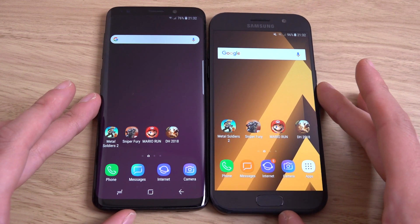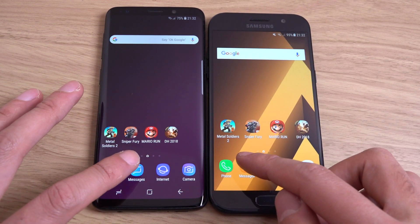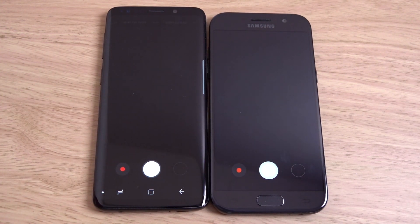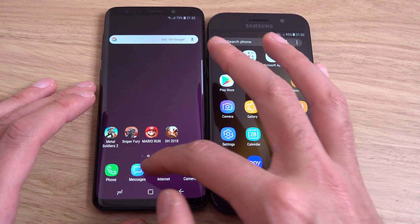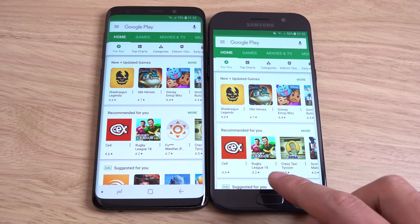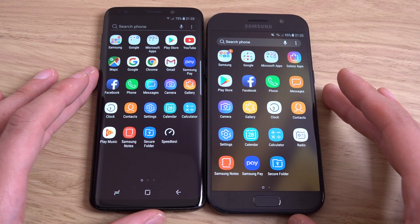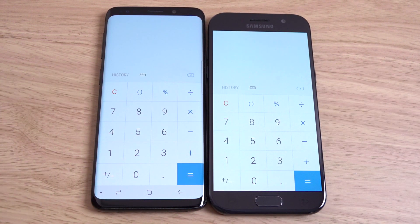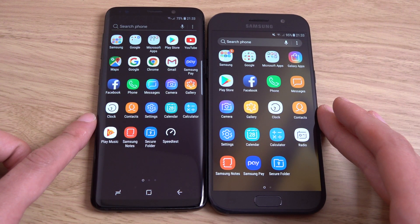Let's have a look at how they compare — we're going to open up a few games and see the performance between them. It was coming with an Exynos 7 series lower-end chipset with 3 gigs of RAM, so it should still be okay in terms of performance. I've always thought 4 gigs of RAM should be the minimum for a Samsung device, and you can see the S9 is proving to be a little bit snappier on these basic ones.